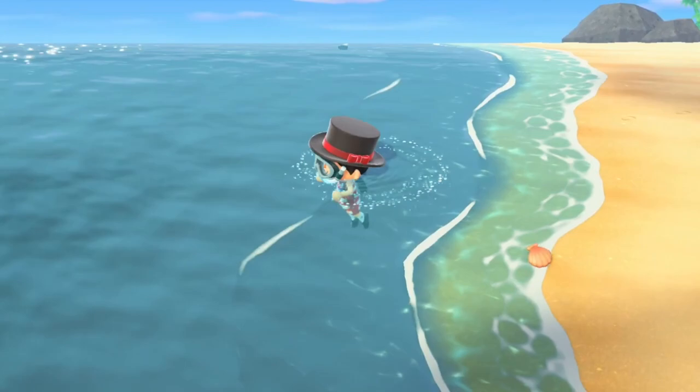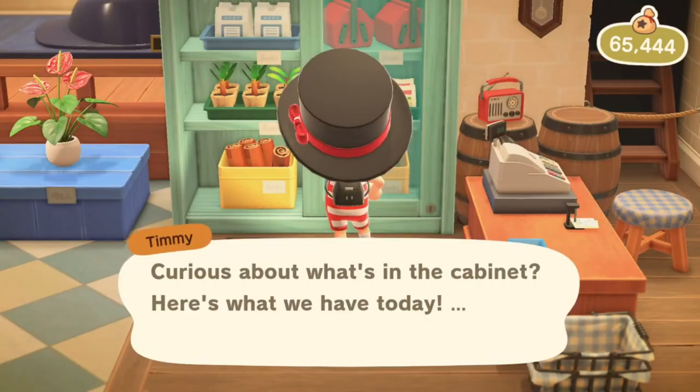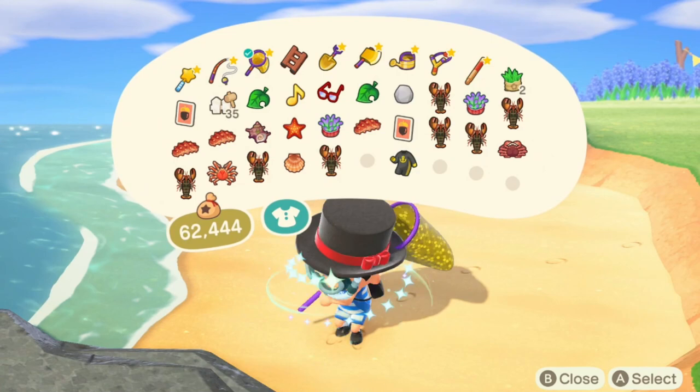So, Deep Sea Fishing is an update that came to Animal Crossing on July 3rd, and this was the second game that was present, the first being New Leaf, in which diving was actually a lot harder. If you wish to go diving, you will have to first buy a wetsuit from Nook's Cranny.